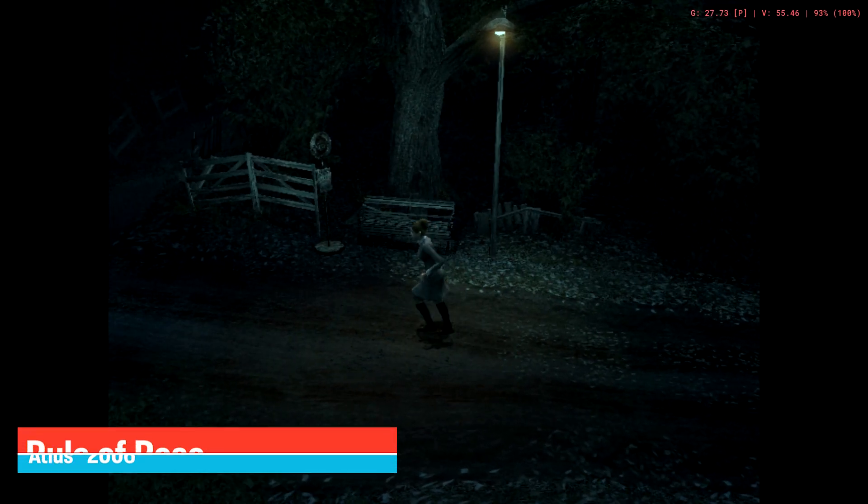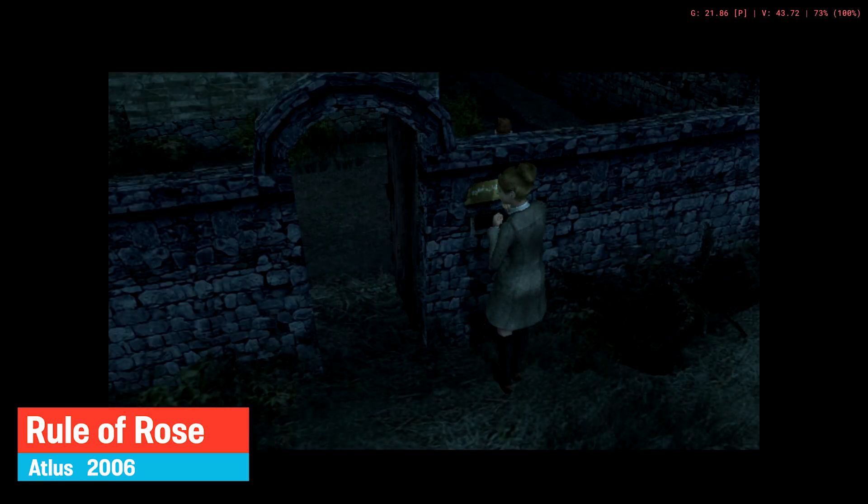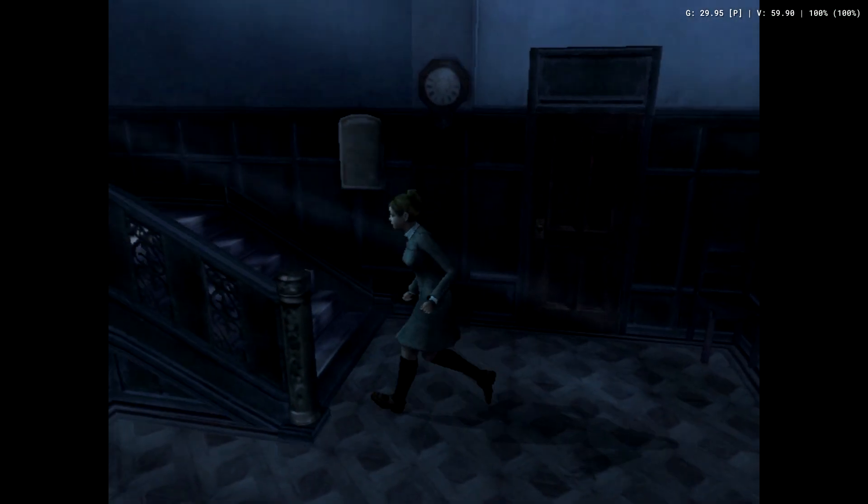Rule of Rose was released by Atlus in 2006. It was so controversial it received a ban in the UK. It has a noir filter which can't be turned off and the game runs really slow. Once you're out of the woods, it runs better though.